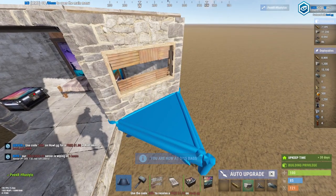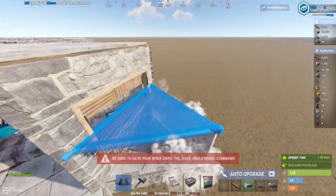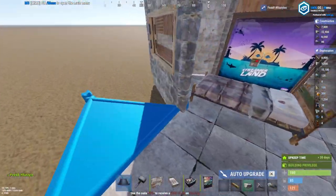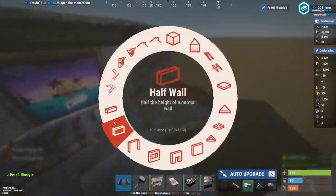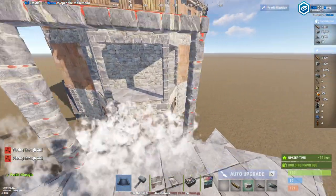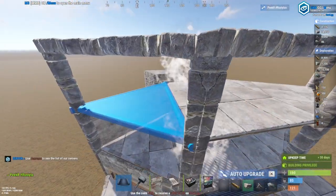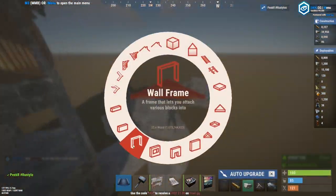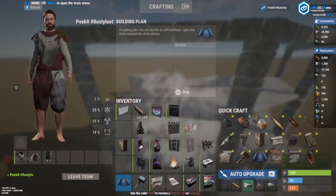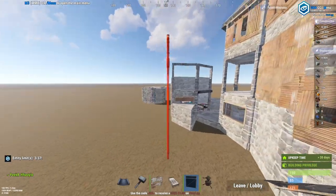When done, place two triangle foundations and then two half walls and then two walls or floors just like that — do it on the other side as well. Now add three wall frames on top of these and then three half walls, fill in the roofs right here — do that on the other side as well. These are going to be the turret pods for the compound. Place your turret right there with three chain link fences just like that — do it on the other side as well.